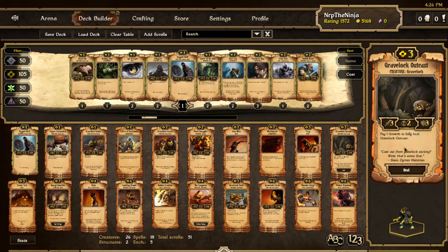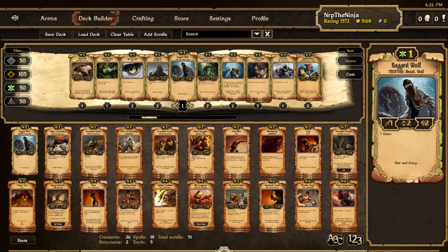Honestly, I don't think giving 3 Gravelock Outcasts a really expensive ability is worth having a 49-scroll deck. This isn't a total dead draw - maybe the Ragged Wolf can be useful. If I go Ragged Wolf Machinated it could be a surprise. But yeah, I'm going to try that.